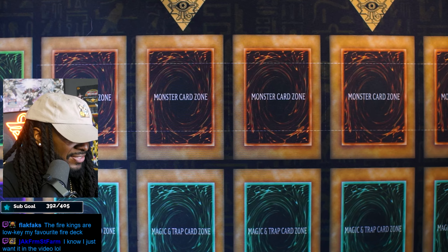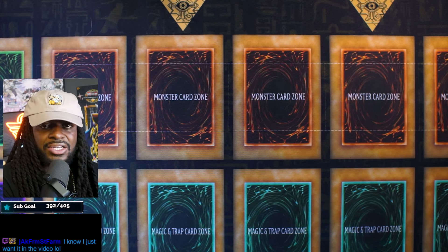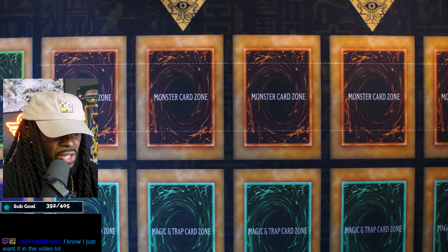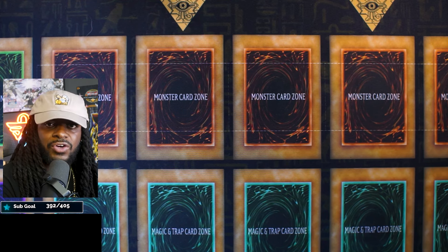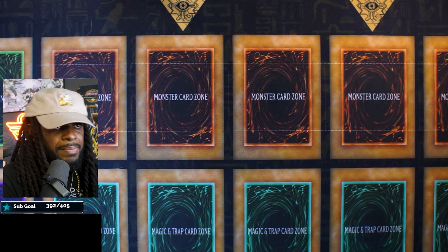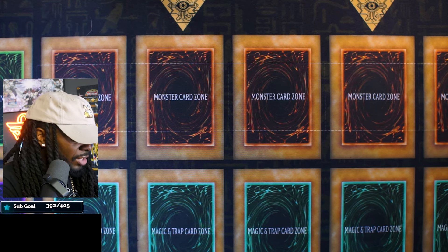Our main goal here is building a consistent Fire King deck that you guys can take advice and card ideas from however you want. I'll also be giving you options in case you want to play a more complicated version — maybe Snake-Eyes, Snake-Eyes Azamina, or even a Snake-Eyes Azamina Fiendsmith version.